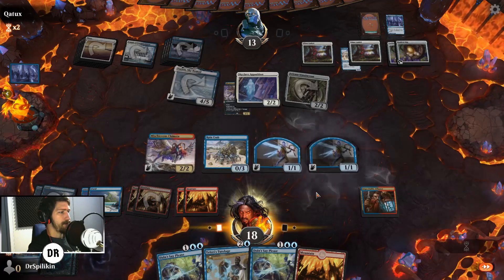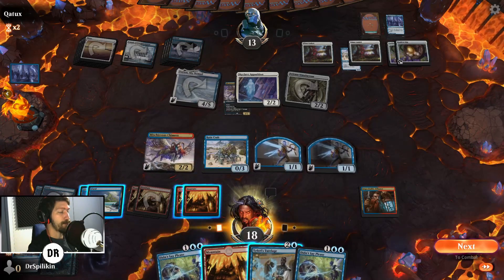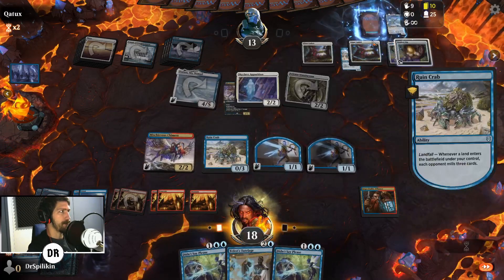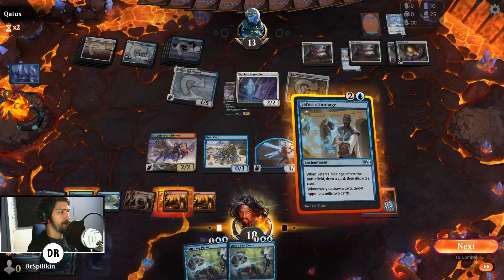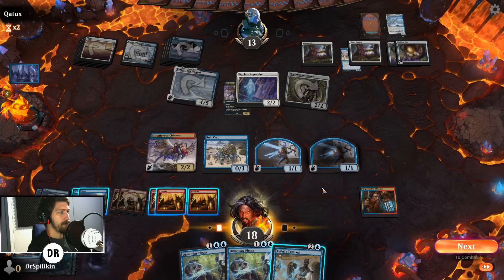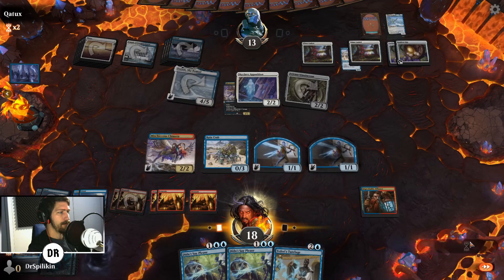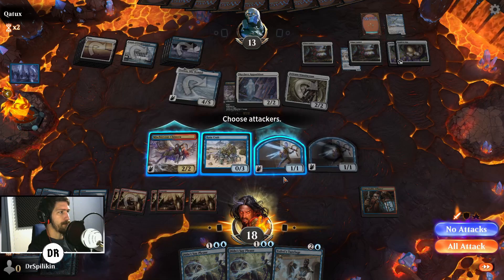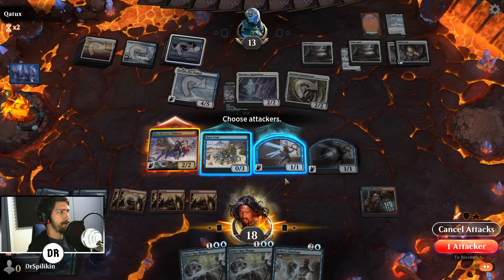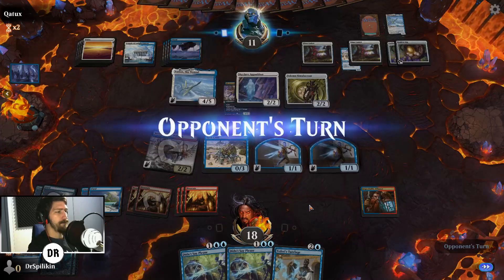We got Didn't Say Please, another Tutelage, and a land — all very good. We have a lot of red mana, so the Tutelage is definitely coming down, milling them to ten. Playing it mills them to eight, then seven. I think we gotta keep the mana up for Didn't Say Please. We can swing in with the Chimera and leave the 1/1 back as an extra blocker.